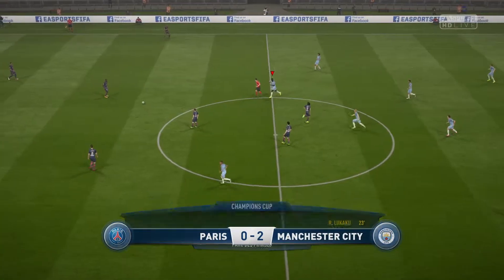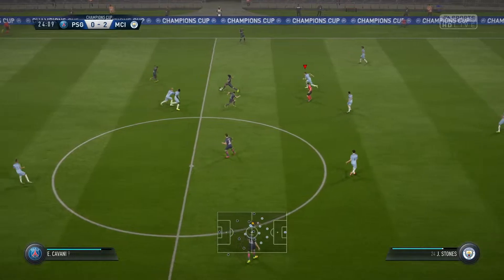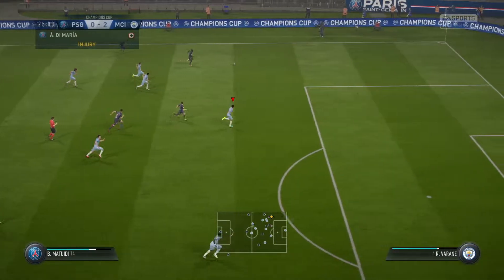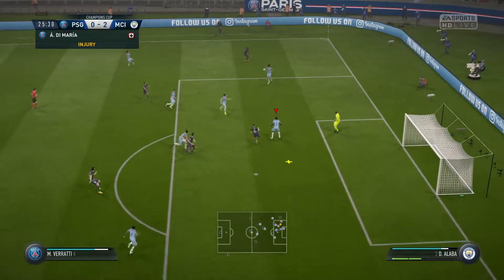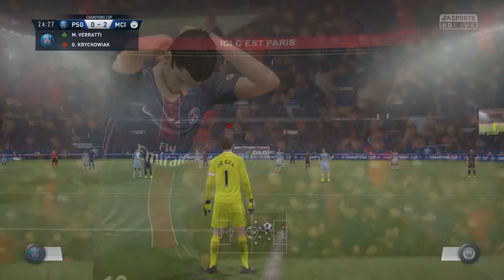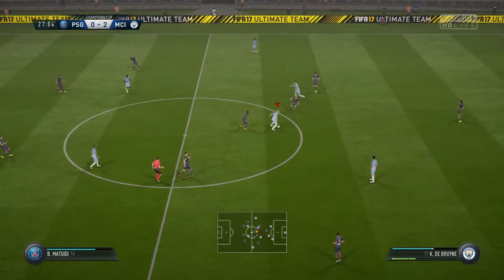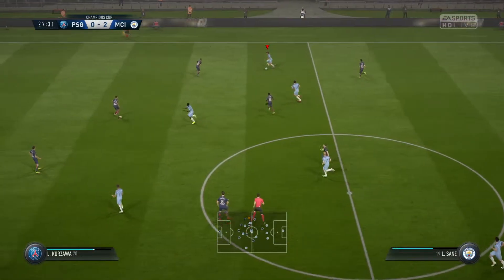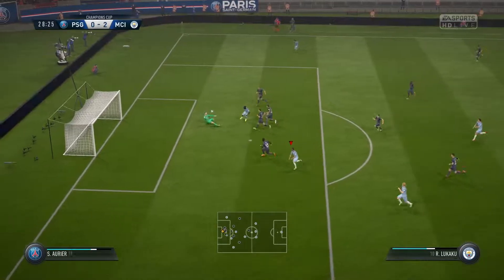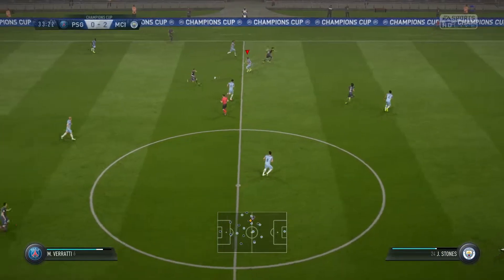From the kickoff again, they're passing it around and I can't get onto it easily. They come through, I clear it. A brilliant shot attempt from Sterling, almost finding the goal, unfortunately just wide. From the goal kick, ball out to Sané, Sané down to Lukaku, Lukaku plays a 1-2 with Neymar and he's through — can he get his hat-trick? Saved by the keeper. Lukaku was clean through, easy chance for his hat-trick, unfortunately he misses.